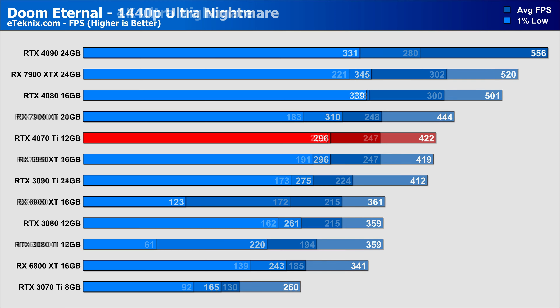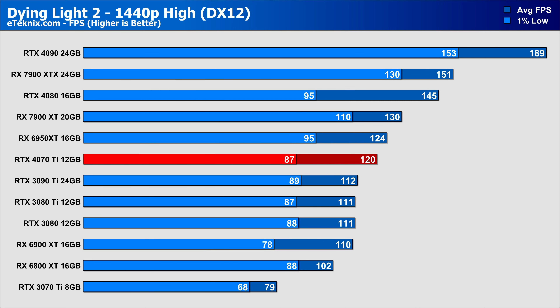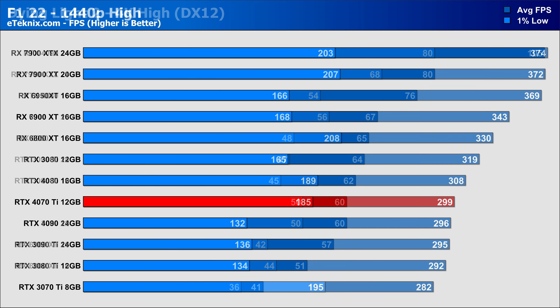At 4K in Doom Eternal, the 4070 Ti finally matches the performance of the more expensive 7900 XT with slightly better 1% lows, arguably also matching the 3090 Ti. In Dying Light 2 at 1440p, the 4070 Ti comes in around 7% faster than the 3090 Ti but still falls behind AMD's last-gen flagship by 3%, while the pricier 7900 XT pushes ahead by around 8%. At 4K, the 4070 Ti falls behind a few last-gen cards including the 3080 Ti and 3090 Ti, matching the 3080 12GB which can be had for around the same money.